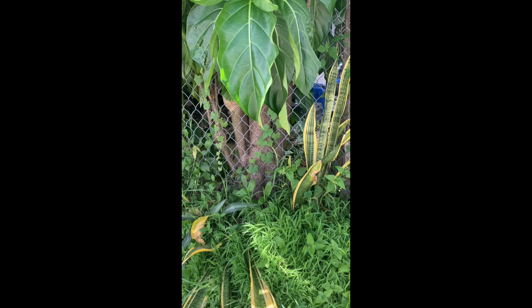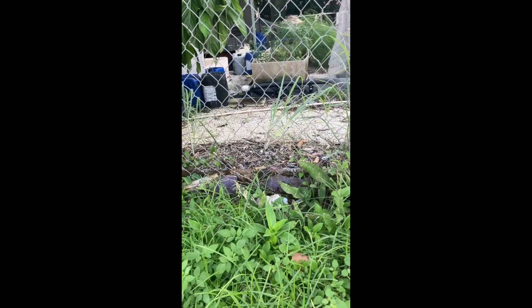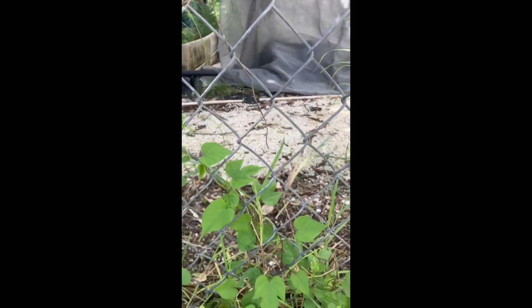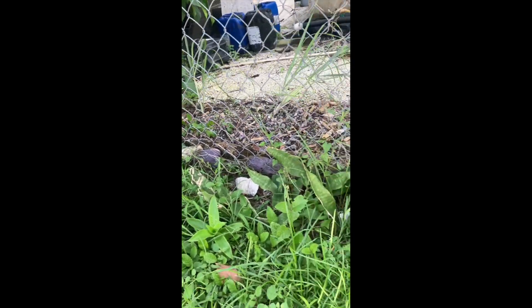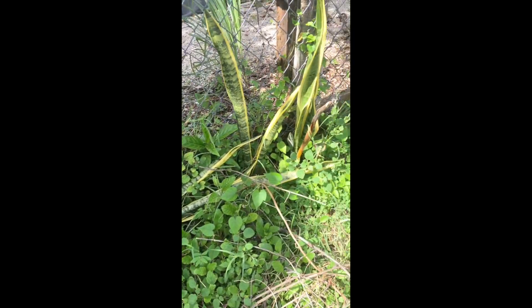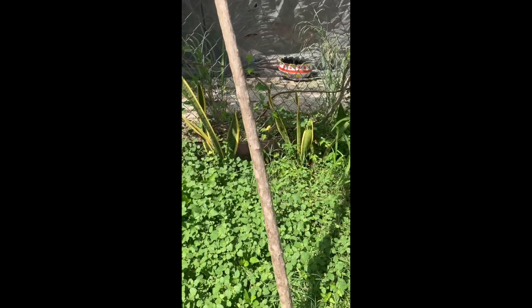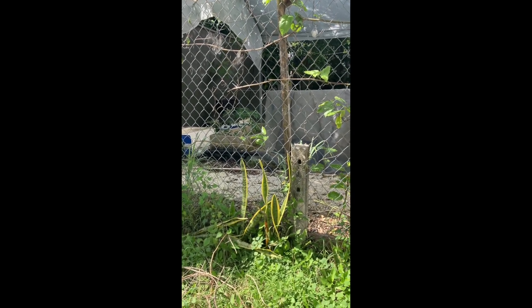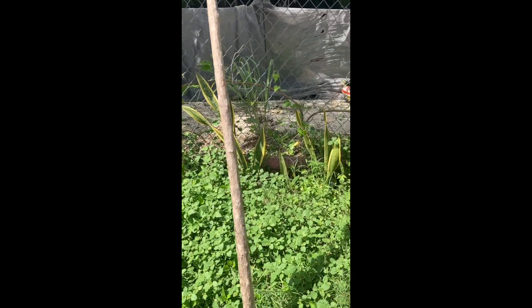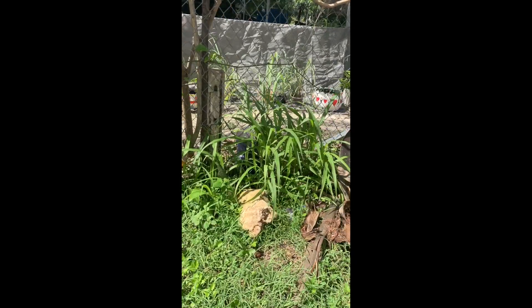So you can see that this hasn't been done. Now when you work here, these vines — they all need to come out. This is an area that needs to be watched; it goes all the way down to there. Now why do we have these posts? Because this fence is broken. So we need to raise money for this fence. But weed down here, create a garden.